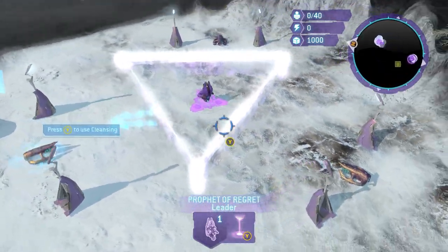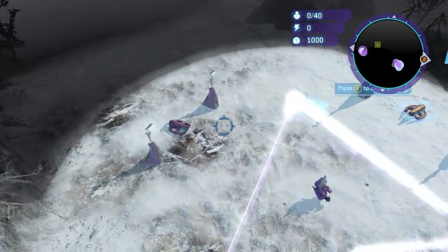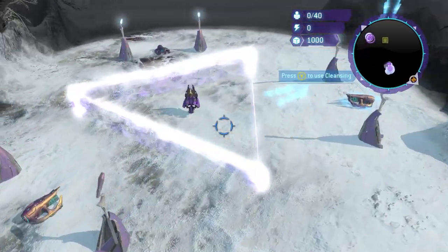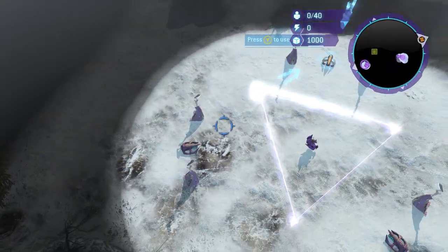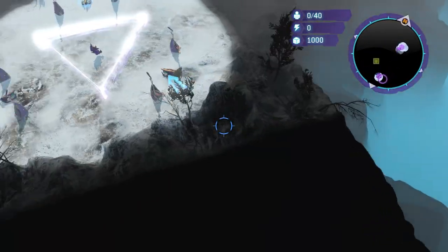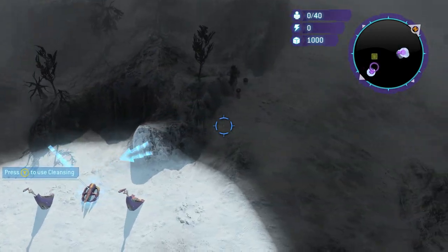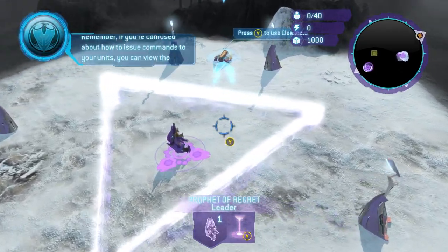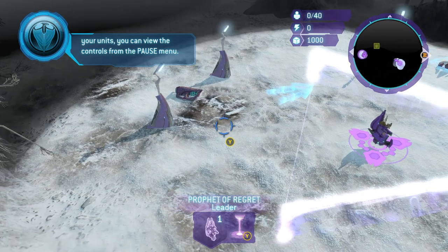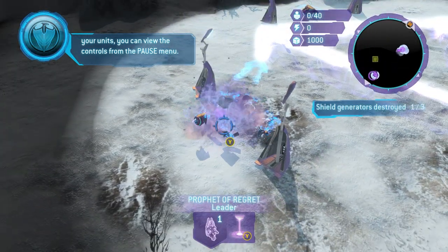Here we are — this is the point where the glitch begins. Normally what they want you to do is use your Prophet's cleansing beam to destroy these three generators, because the Prophet is trapped inside a little triangle. Your camera is also trapped in a small fixed square and you can't go outside of it. To start the glitch, you beam down this generator here.